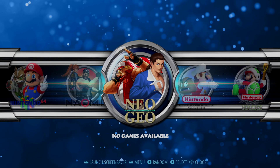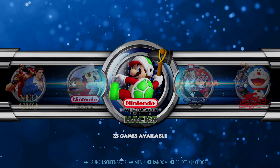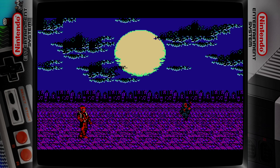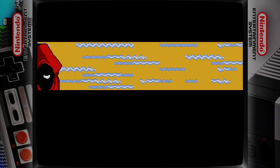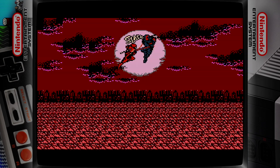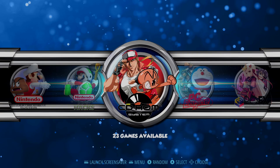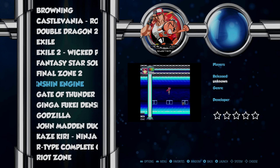Up next we have our Neo Geo section with 140 games. After that our Nintendo Entertainment System with 776 games, then 35 Nintendo hack games — including the Deadpool game. We also have our PC Engine CD system with 23 games. A game definitely worth checking out is an indie title called FX Unit Yuki — definitely check that out.